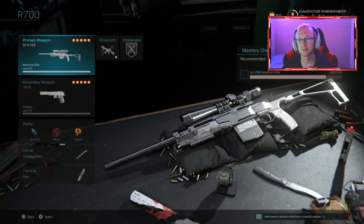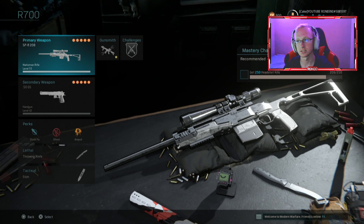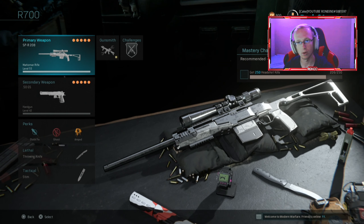No, no — I died. Yo, what's going on guys? Rondo here, bringing you guys a brand new video today. So as you guys can see by the title, we're actually going to be doing the CAR 98K versus the new R700 sniper, or like we like to call it, the SPR 208.